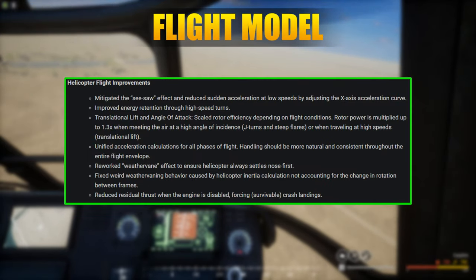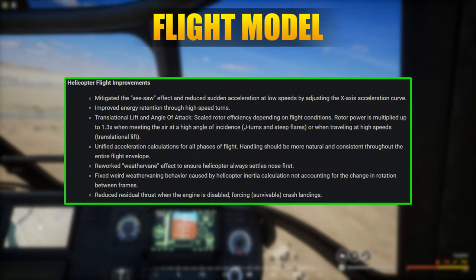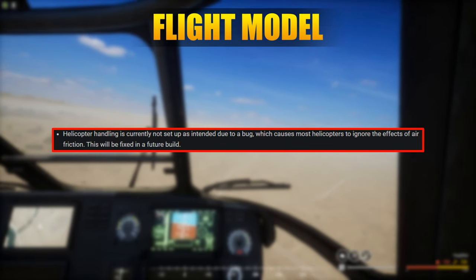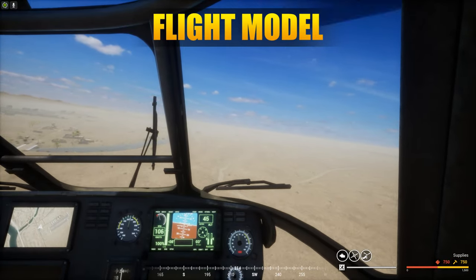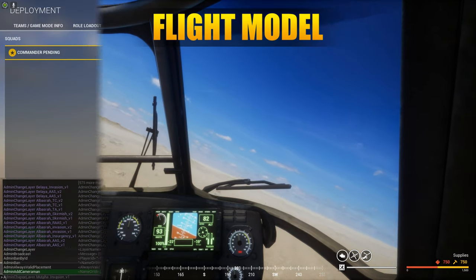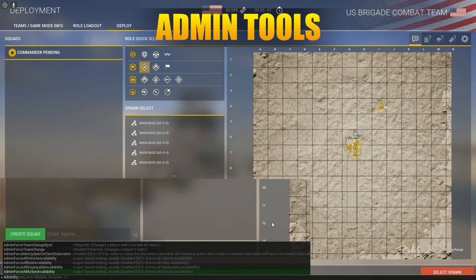The first phase of improving the flight model has come, but unfortunately there was a major bug affecting helicopter handling. With the new changes, helicopters feel a bit more weighty and responsive and weren't seesawing as much. On the admin side of things, a lot has changed with console commands, such as role availability, deployables, and even setting next map and layer.